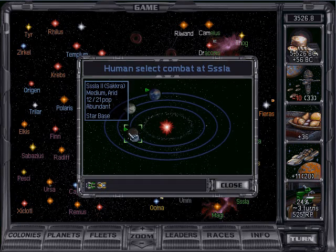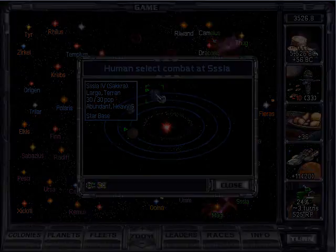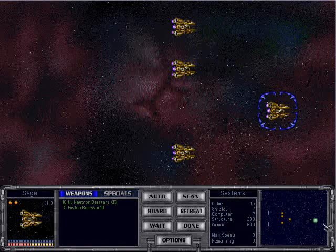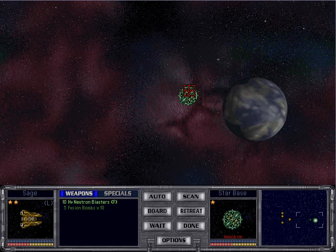One colony ship back there — that's interesting. I'm gonna go for their capital because you can sow a lot of chaos. Right now we're fighting in a nebula — that means shields don't work, just like in Star Trek. They have only good shields, so they're pretty screwed.